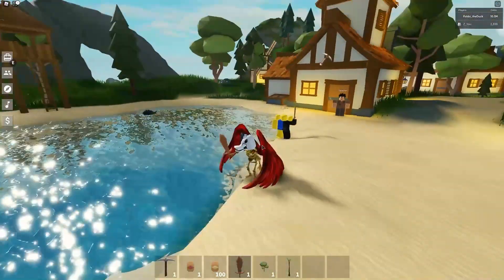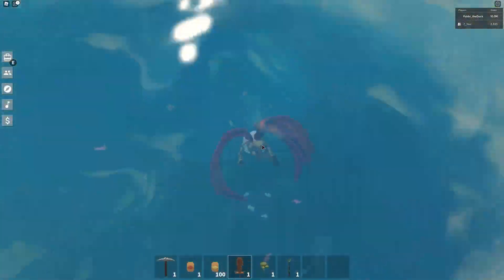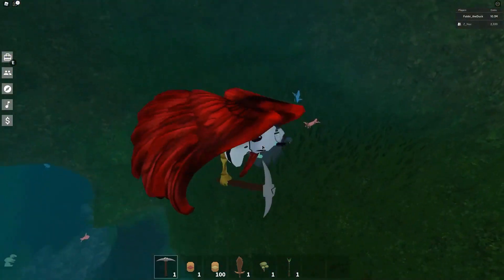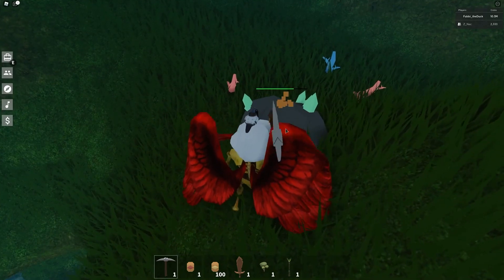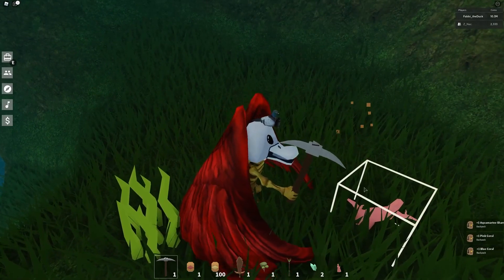Okay, so the cool thing here is the new update with the water. If you jump down, you can swim in the water. Oh, there's a hidden cave! And these blocks are the new mineral — I believe it is aquamarine.